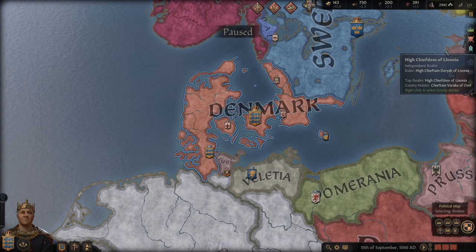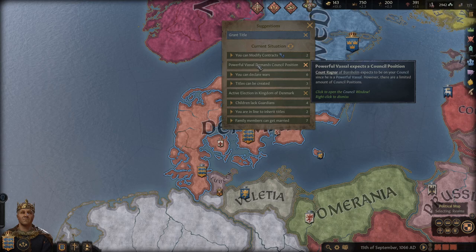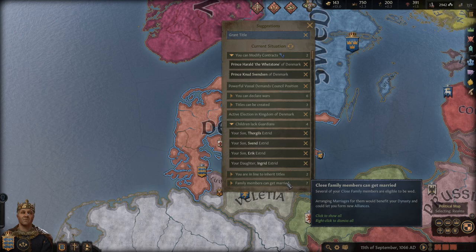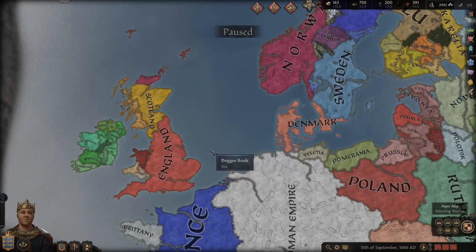Military — I'm going to want to create some man-at-arms regiments in the near-ish future. Those really help your army. I can modify some contracts because I have hooks, but I don't think I'm going to need those hooks to help with the election. I need guardians for children, and I definitely need to get my family members married, because that is going to be how I manage to do some effective warring.